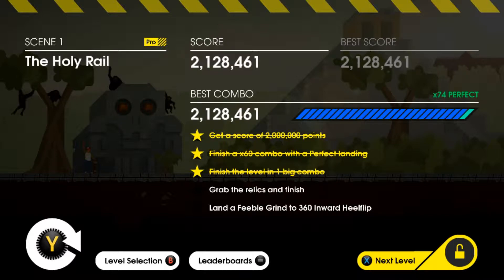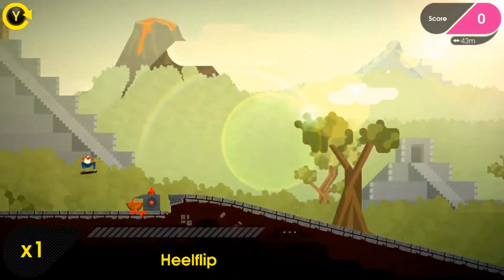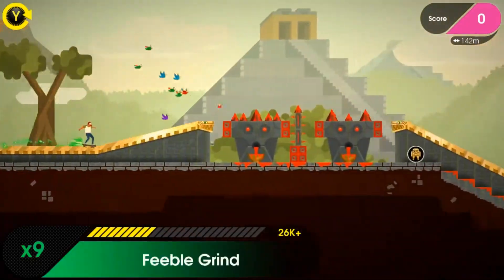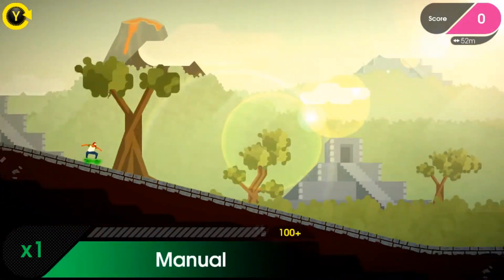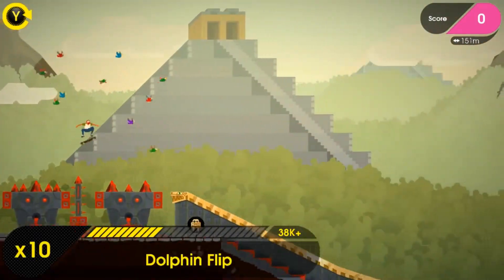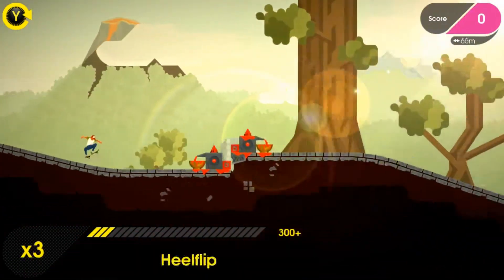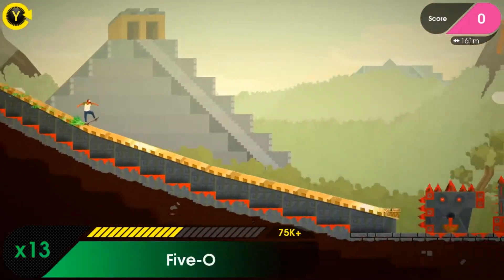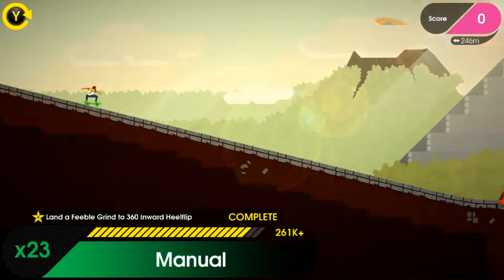Now we need to grab the relics and land the feeble grind to 360 inward heel flip. For the trick, the first grind is several jumps down the way. There's our feeble grind and then we need to go clockwise — that is something that is going to take a little bit of concentration. So that was a dolphin flip — that is a 180 degree turn. And there's our 360 inward heel flip.